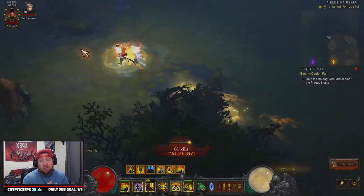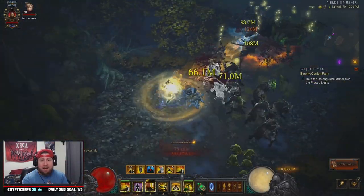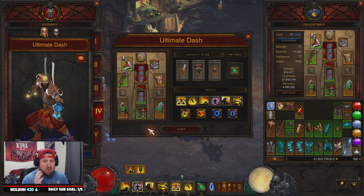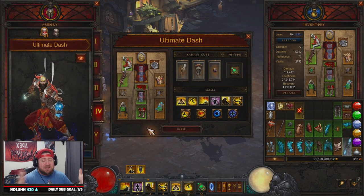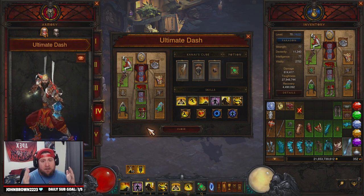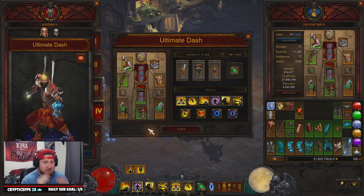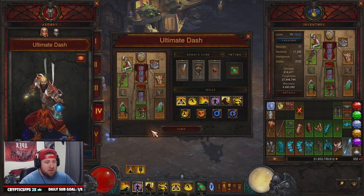So you want the ultimate dash build for your monk in Season 27? This is the ultimate dash monk build for Season 27 in Diablo 3, where you can dash non-stop around the map, which will help you hunt for those precious rainbow goblins. Let's get straight into the gear.